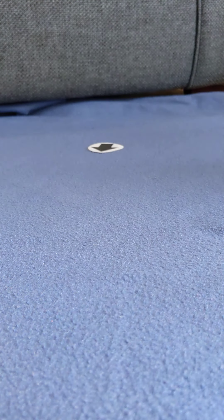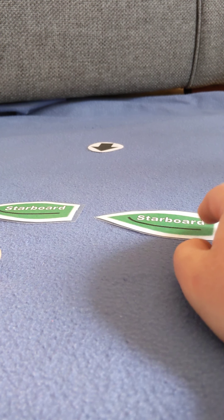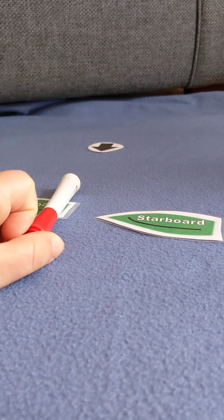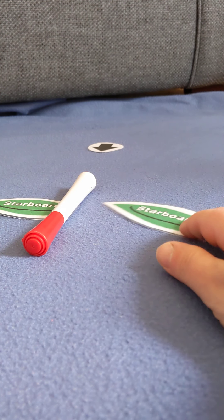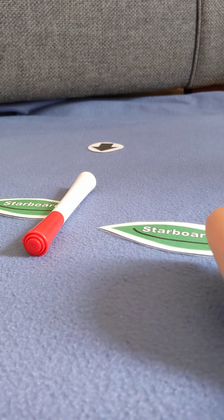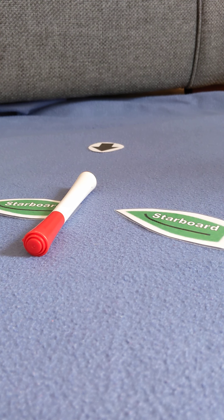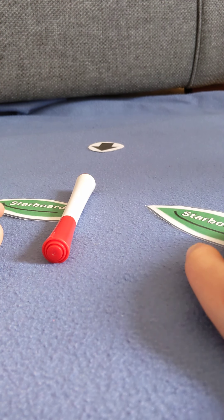The final rule is clear ahead and clear astern. This also applies when both boats are on the same tack. If we draw a straight line from the back of the first boat and see that the second boat is not overlapped with that line, it's astern — clear astern, or behind the boat in front. A boat that is clear astern has to keep clear of the boat that is clear ahead.